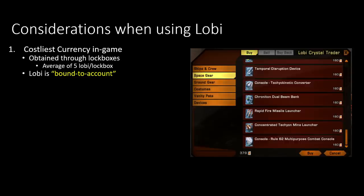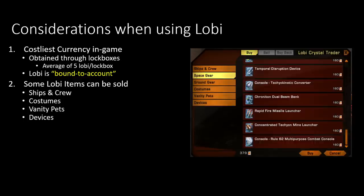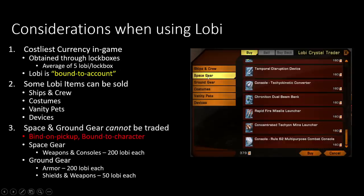Whenever you open lockboxes, the Lobi is bound to account. However, some stuff whenever you get it is bound to your character. Most of the stuff in the Lobi Store can actually be sold on the exchange — ships, crew, costumes, vanity pets, and devices can all be sold on the exchange, and if you get something from there it's not immediately bound to your character; you have to use it for it to become bound. However, if you get something from the space gear or ground gear sections of the Lobi Store, it is immediately bound on pickup to your character. So be super careful about what you're buying and make sure you're buying it on your correct character, especially for space gear or ground gear, since those cannot be found on the exchange.